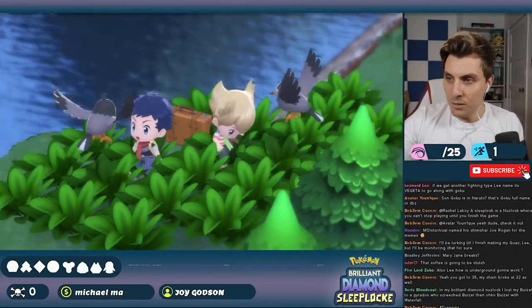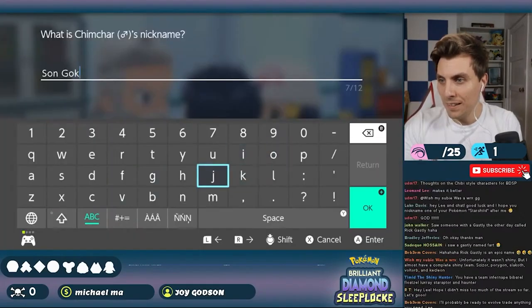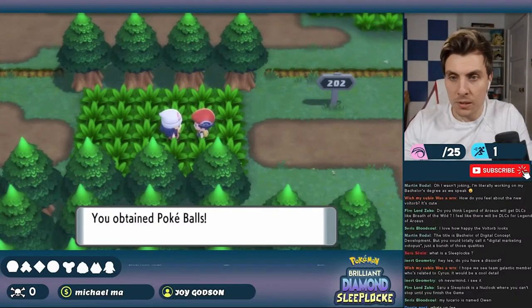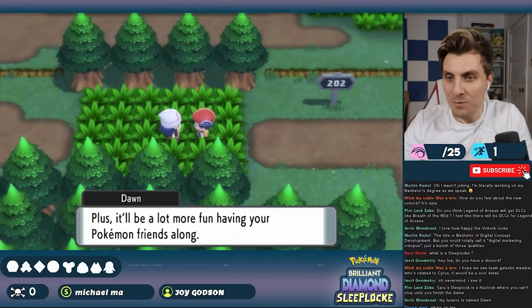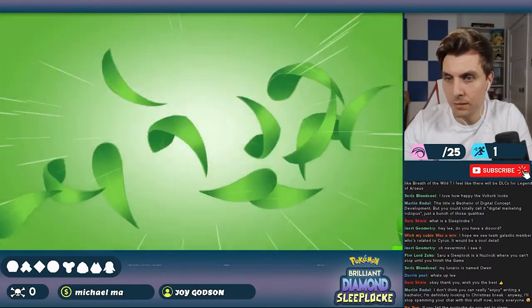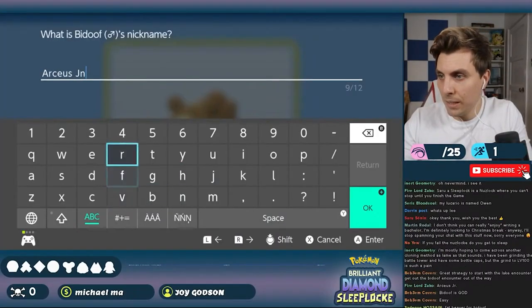We set out on our first Sleep Lock. I started off at Lake Verity, picking Chimchar as a starter and giving it the only suitable nickname possible. We picked up some supplies at Sandgem Town Pokemon Center, headed out onto Route 202 to get shown how to catch Pokemon by Dawn, got given our first Pokeballs, and our journey began. Knowing we could only catch one Pokemon per route, I wanted to take full advantage of all available areas. We went back to Lake Verity and encountered the God Pokemon — Bidoof — catching it and nicknaming it Arceus Jr., making it the first member of our party.